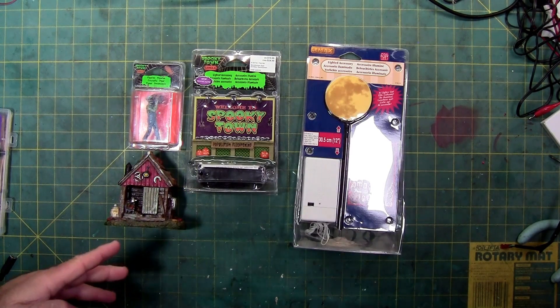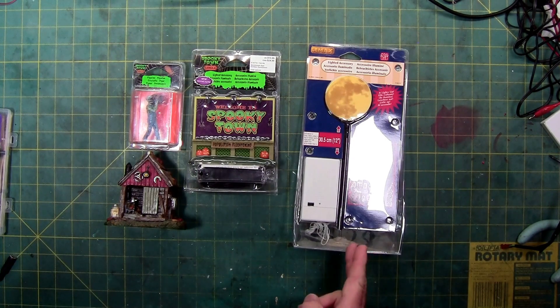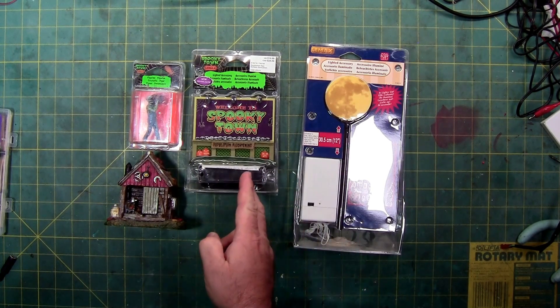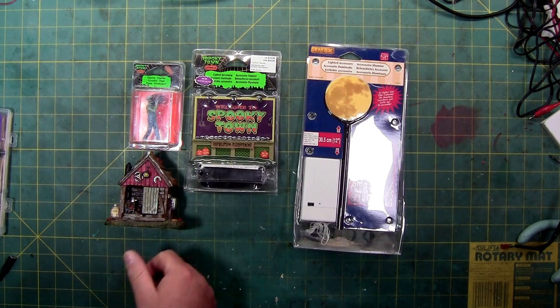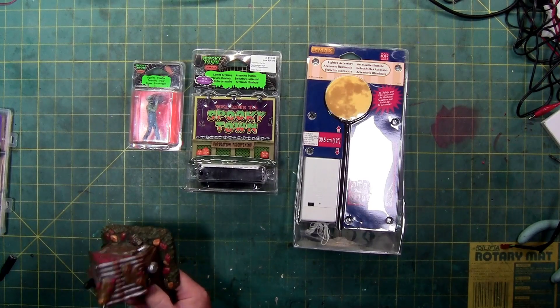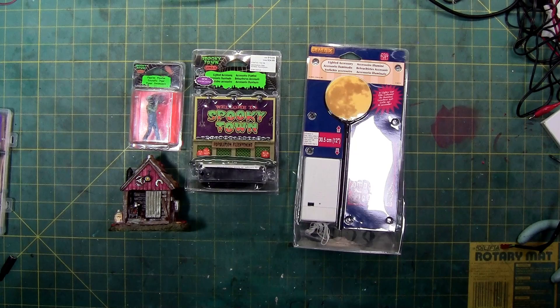So the next giveaway is going to be these four items: a new moon, new billboard, new character, and this one looks new but it's an open box — but it will still go great with any accessories that you have, depending on your layout.